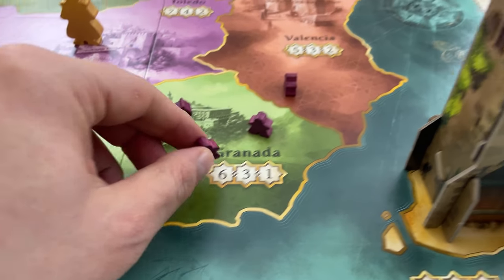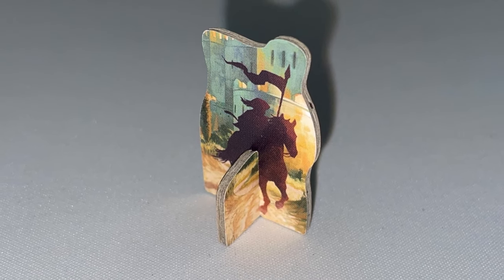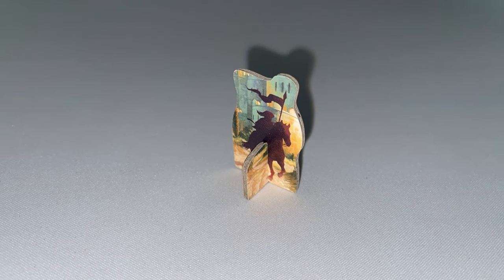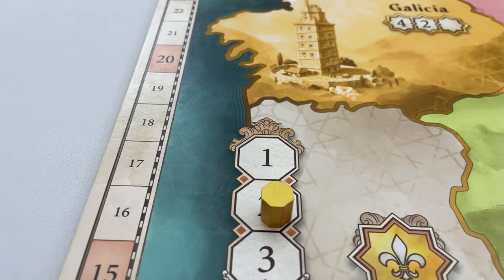When moving, caballeros can never move out of the Castillo, but they can move from anywhere into it. When complete, the player discards the action card into a discard pile; the Your Majesty card goes back into its space face down. The player with the next highest value power card takes the next turn. Once every player has taken a turn, move to phase 4, end of round. Give the player that played the lowest action card the start player marker, put the power cards into a face-down discard pile, move the round marker down one space, and go back to phase 1.